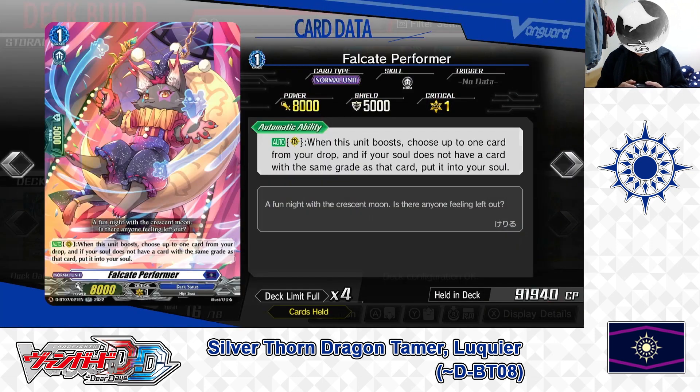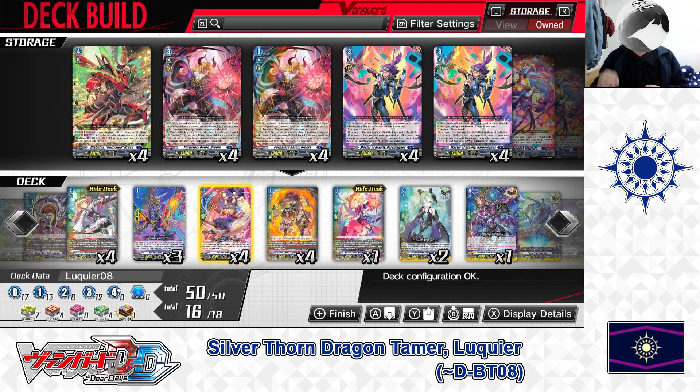Next up, the Grade 1: Falcate Performer. Skill — Auto as a rear guard: when this unit boosts, choose up to one card from drop. If your soul does not have a card of the same grade as that card, put it into your soul. Falcate Performer is a good card for Dark States decks — when boosting, it can take a card from your drop zone and place it into soul to build up for later soul blasting. We have 4 in the deck.